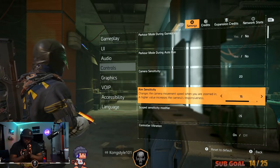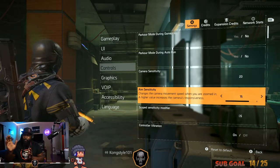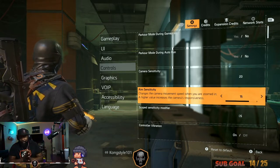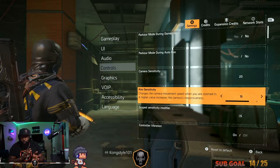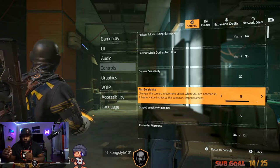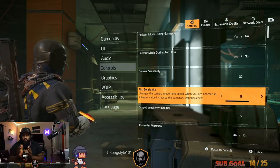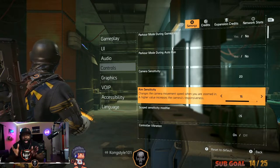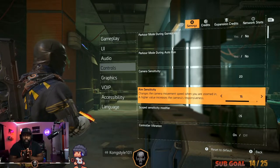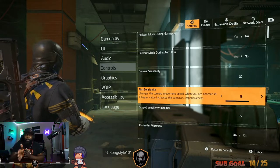Aim sensitivity — this is controversial. A lot of people will tell you put it all the way to 20, but as someone brand new I'll tell you: do not put it to 20. Start at maybe 10, or even 7, so you can get used to it, then gradually move up. For myself, having played since day one, mine is still at 15 — not 20 — because when I'm beaming out I want to control my stops and dial in my aim better. At 15 I can control the sticks more easily.